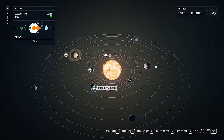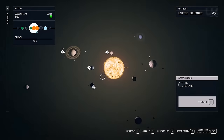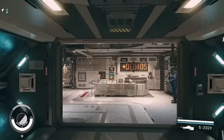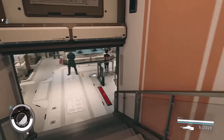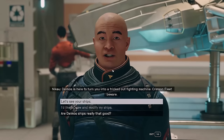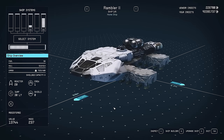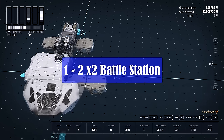Our next stop is the Deimos Shipyards in the same system, so let's head over and visit them. Once on board, head down the hallway, turn slightly left, and head around the corner and down the stairs. Talk to the rather stern-looking bald man in front of you and let's continue to modify our ship. We only need one piece from here — the 2x2 Battle Station. Purchase that and attach it to our ship.